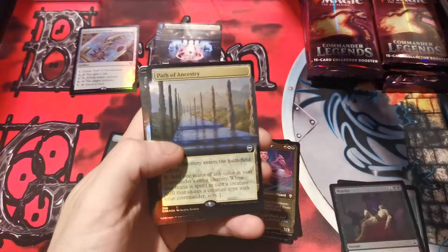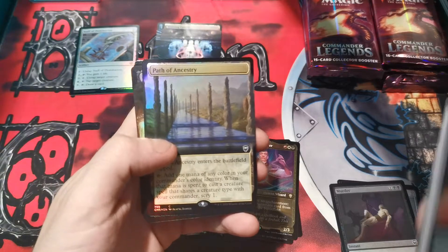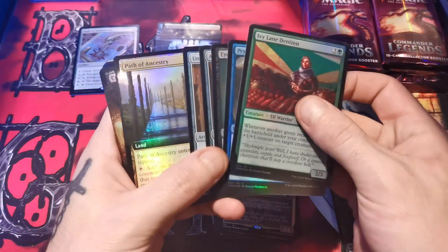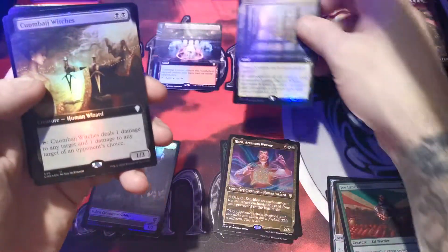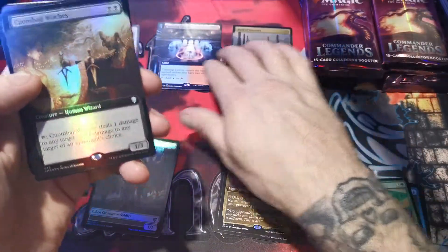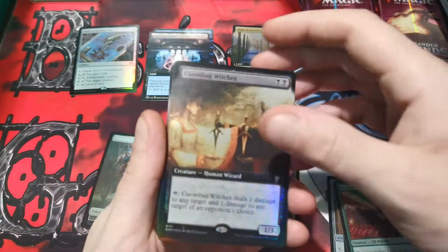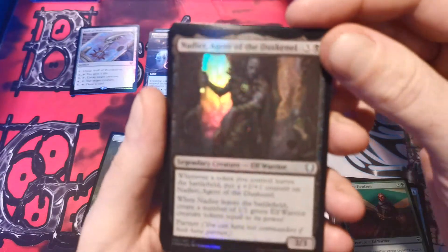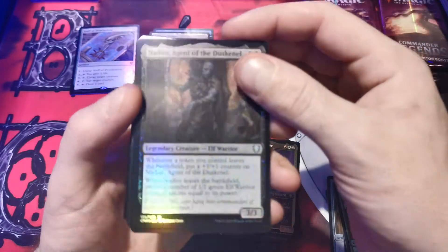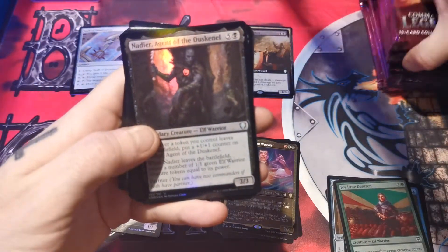Alright, I've seen the commons — whoa, that's only the sixth card — and we're into a foil! Path of ancestry, kumbhaj witches, nadir agent of dusknell. Come on... too shiny.